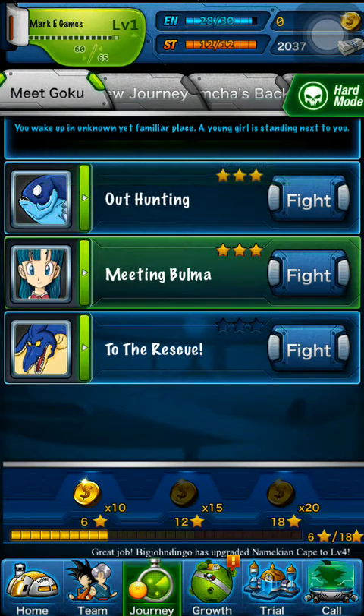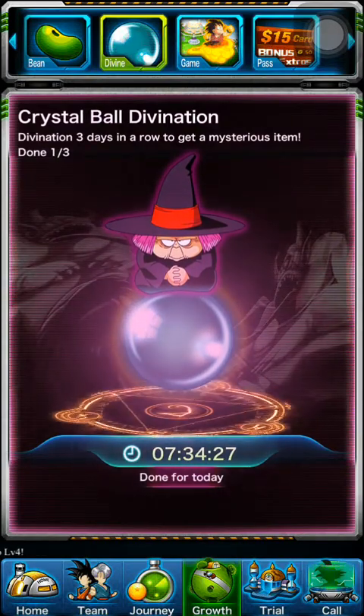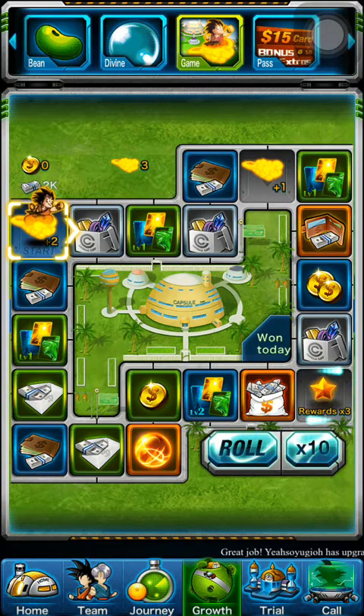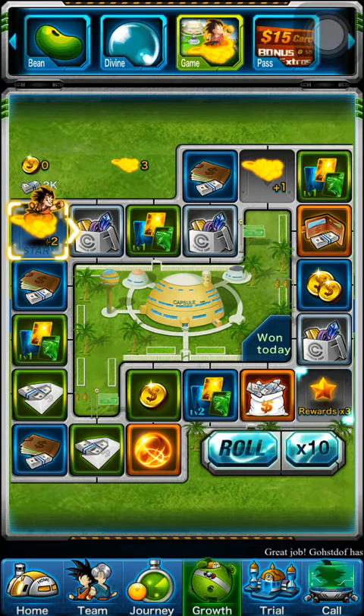This is the normal story mode and this is the hard story mode — you pretty much have to complete all the tasks in one of them. Here we have Growth. We have Crystal Ball Divination, which explains that if you Divination three days in a row you can get free stuff. There's Nimbus Travels, which is just like a roll of dice to get free stuff. This one is for your enhanced stuff — you can enhance your armor, weapons, and all that. There's also a free B-level skill slot, and free Zenny.